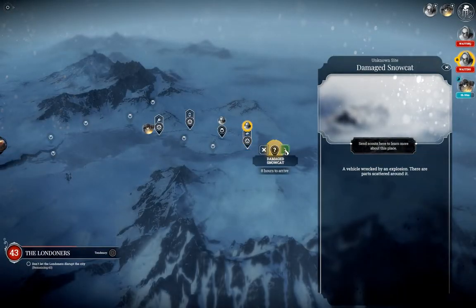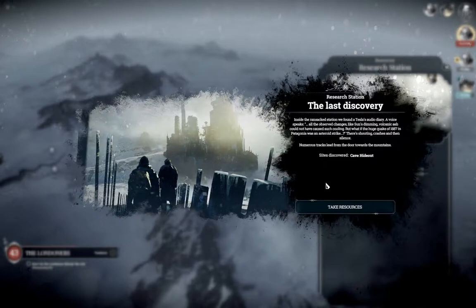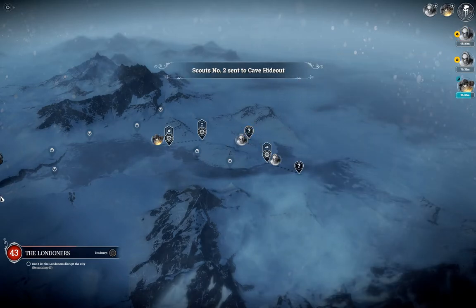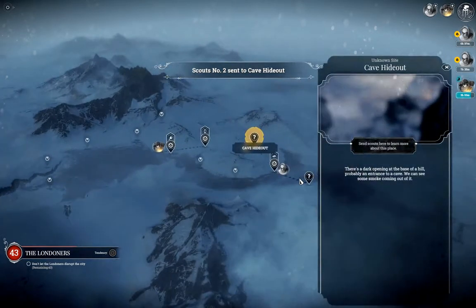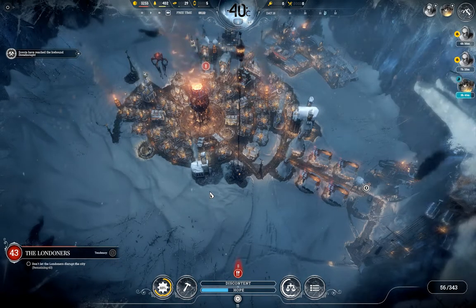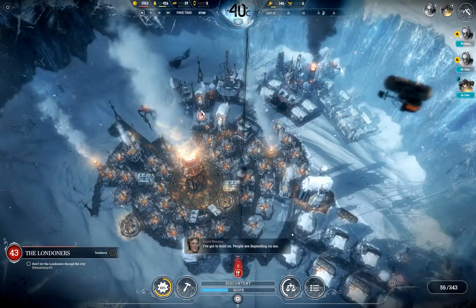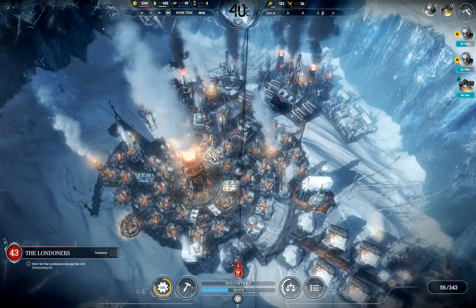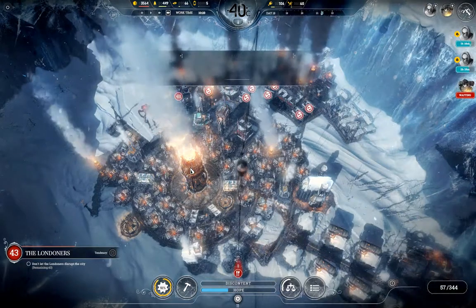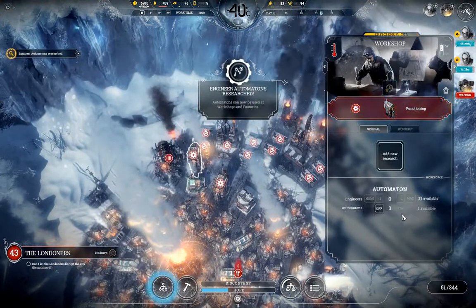And there's our iron outpost — this is covering more steam cores, nice. There's the next one — this should also be survivors. More survivors. Come on, finish the research. And also the second automaton.